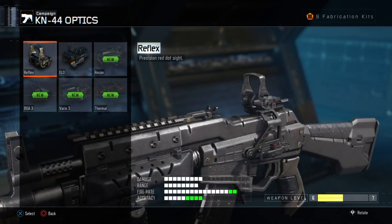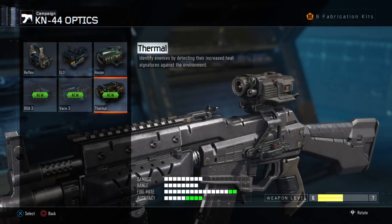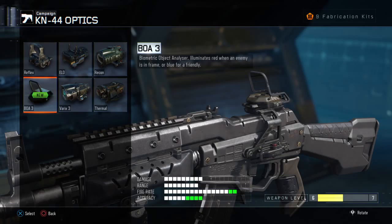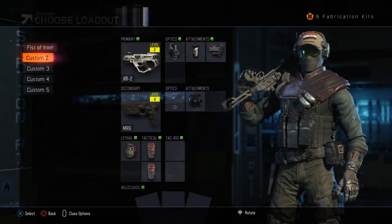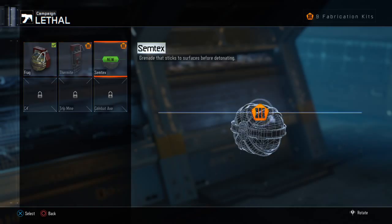Wait a minute — this is what I want. Enhanced zoom sight, or... identify enemies by taking their increased heat signature against the environment. Hmm. I might try this one, but I'm not really sure which one it is. I don't know what I'd really like to use on my KN.